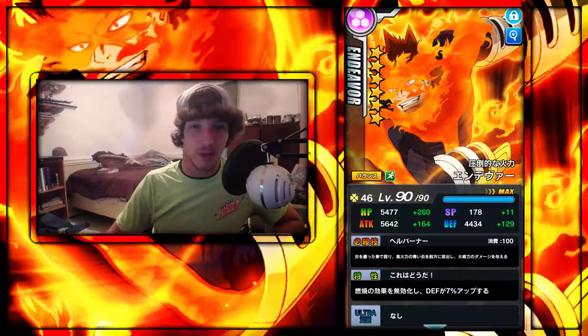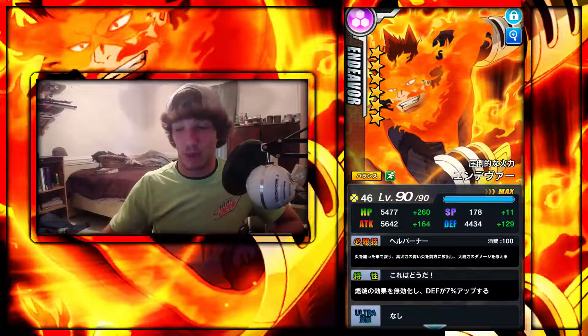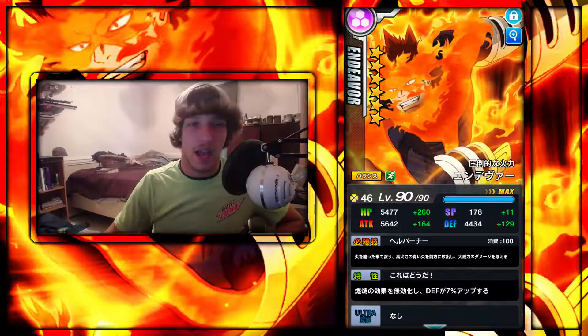His smash attack is a punch with a fist of fire, then releasing blue fire for damage — but no burn, which I find stupid. He doesn't leave a burn status even though he's a fire character shooting blue fire. It is a long-range attack though, so you can deal a good amount of damage without having to be very close. His passive grants immunity to burn status and increases defense by 7%, which is always nice.